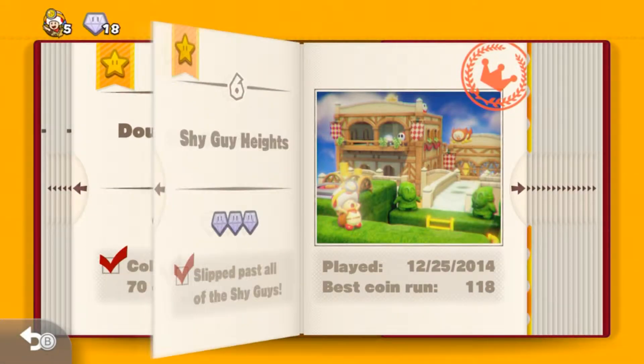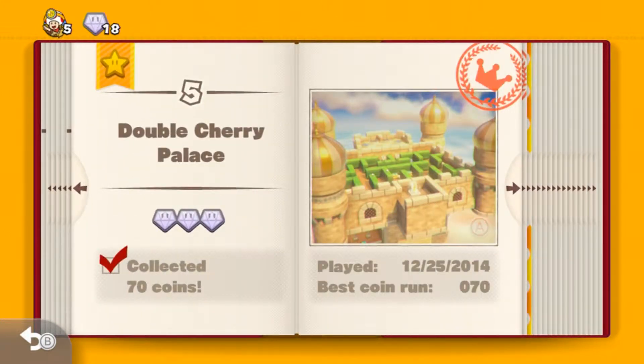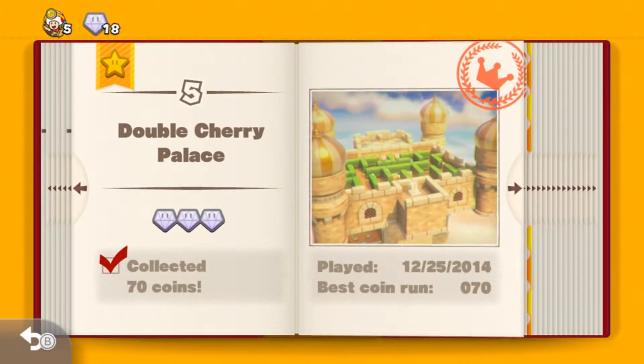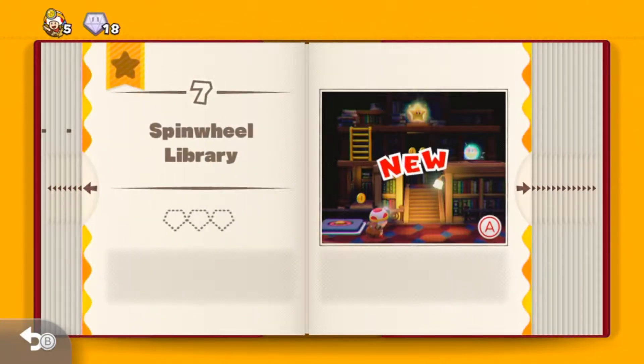Hey, this is Wentes yet again. I'm going to be continuing my let's play of Captain Toad: Treasure Tracker. Last episode, we started the chase to Pyro Puff Peak — we did start it last episode, sorry, I'm getting confused. We took on the Double Cherry Palace and Shy Guy Heights, managed to get 100% on both, and this episode we're going to be continuing on to the Spin Wheel Library. Let's check it out.